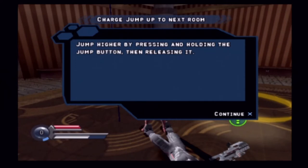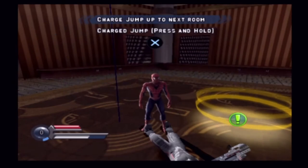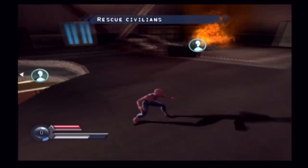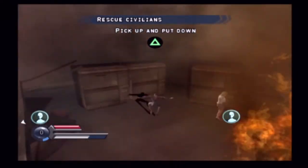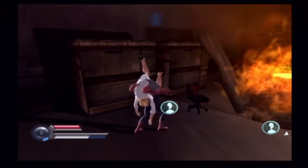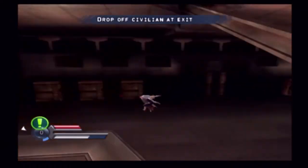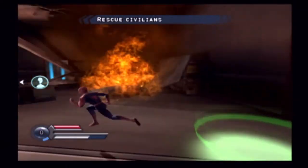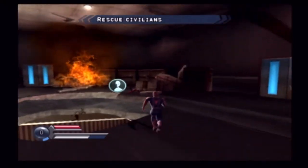Jump higher by holding the jump button — classic stuff. You're not a real hero until you save someone's life; otherwise you're just a guy in long underwear who hits people. Save civilians in danger to start earning some superheroes to recruit.